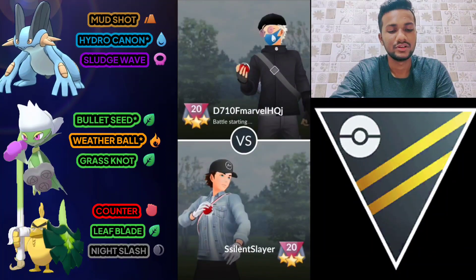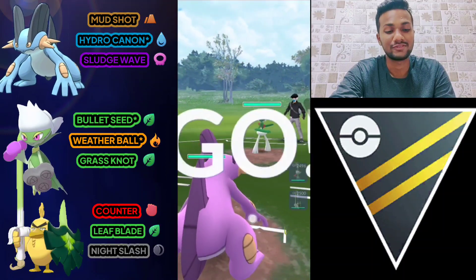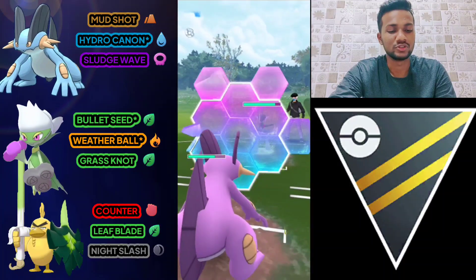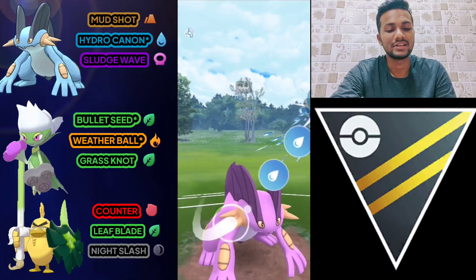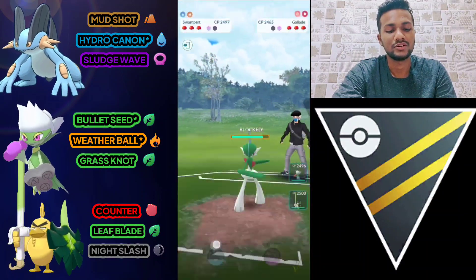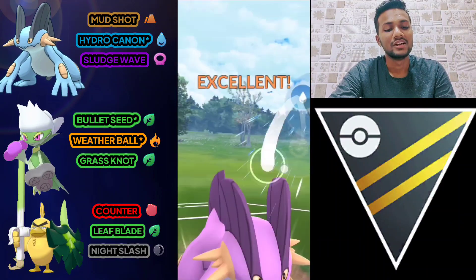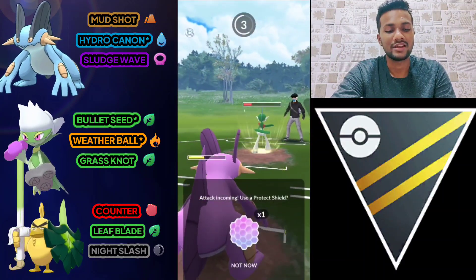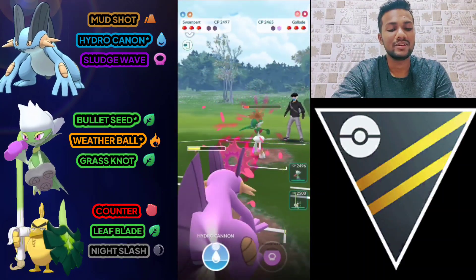Let's go for the second battle. Swampert versus Gallade — again a very bad start for us. I'm going to use my shield because Gallade will go for Leaf Blade, which is super effective against Swampert. I'm going to use both shields because Gallade is super effective against both Swampert and Roserade. I have to take out Gallade, otherwise my whole team will be finished.